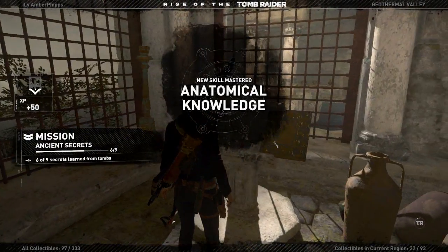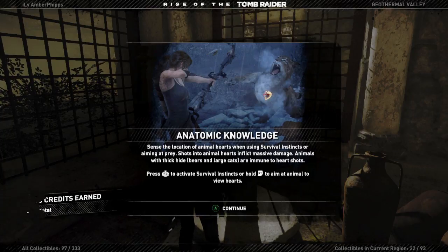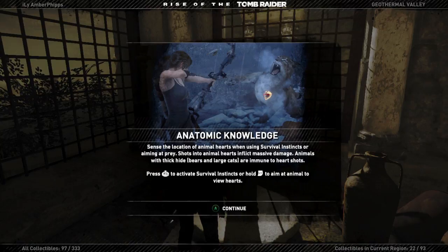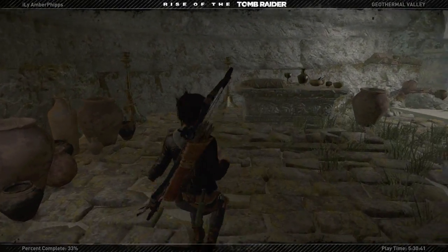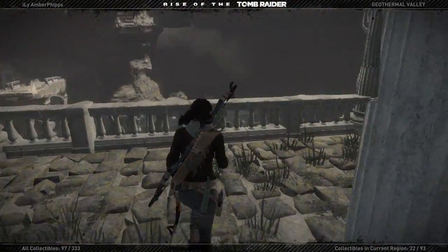Anatomical knowledge skill unlocked: sense the location of animal hearts when using survival instincts or aiming at prey. Shots into animal hearts inflict massive damage. Animals with thick hide - bears and large cats - are immune to heart shots. Press right stick to activate survival instincts or hold LT to aim at animals to view their hearts. There's an achievement for doing it to 15 deer, so we'll be trying to do that - I didn't do it on the Xbox One.